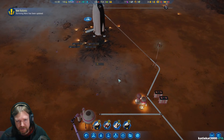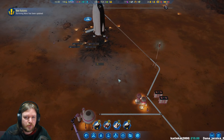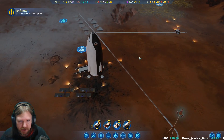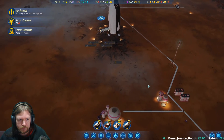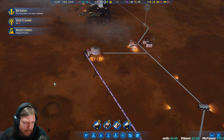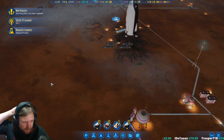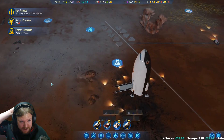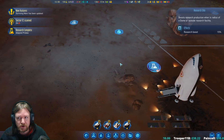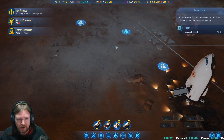Once we've got the water done we can set up oxygen. Once the oxygen's done, we have power, oxygen, water - we can then start on the domes. Sector scan, research complete. For the dome where the rocket is now, we'll be able to get research nodes without the cold negative. I don't know if they stack, because it's possible to put a dome here and get both of these.